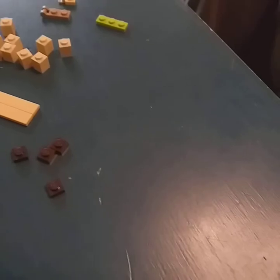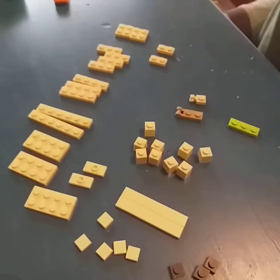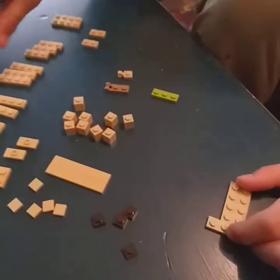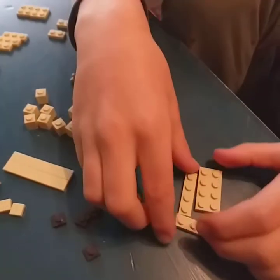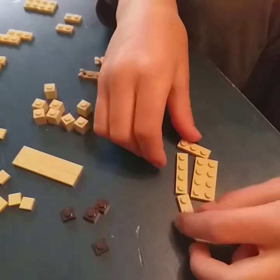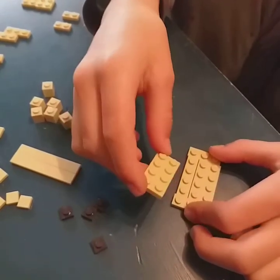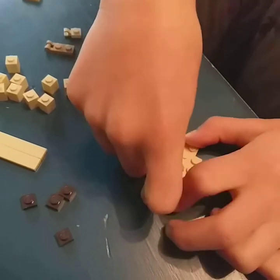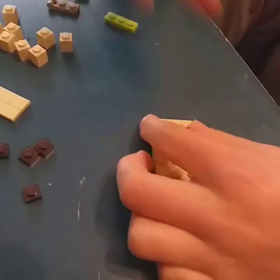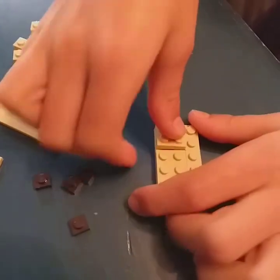Put the head aside. Next we're gonna make the base of the camel — get these pieces and start building like so. Once you have something like this it should be easier. Grab a 2x4 and place it on top connecting it, then a 1x4 there. For the tricky part, get a 2x2 and place it like so, then another 2x2 and place it there.